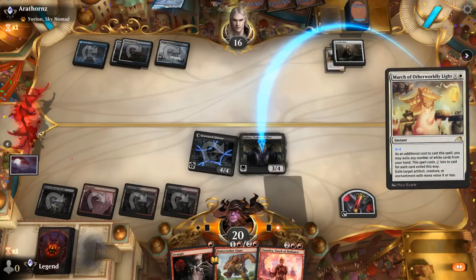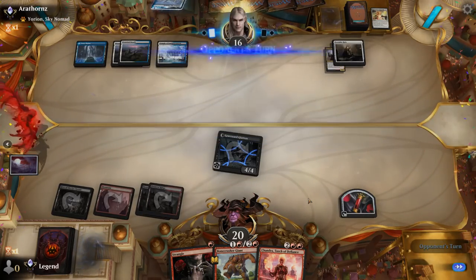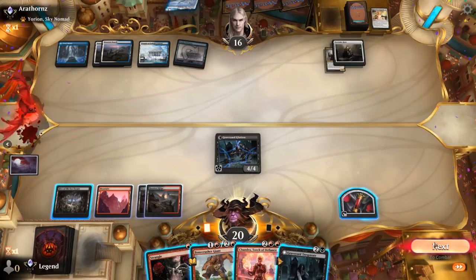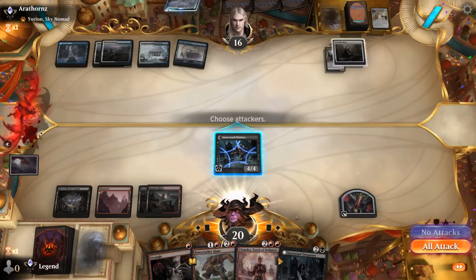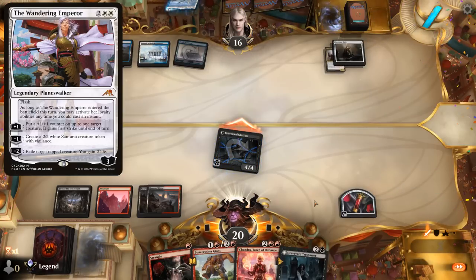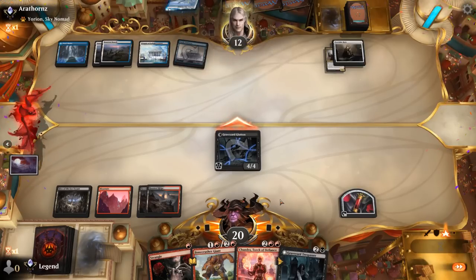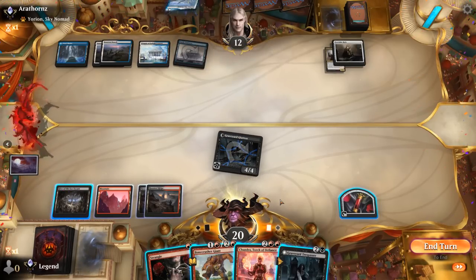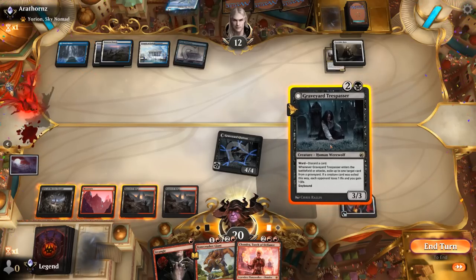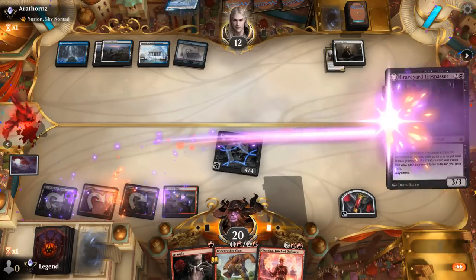Never mind — March of Otherworldly Light for X equals 4, and they got rid of a Dovin's Veto which would have been a cheap answer to Chandra. Another Trespasser — let's keep up the pressure here. A Wandering Emperor could exile Trespasser, but that's still going to cost them an extra card with Ward. Maybe just play another Trespasser and run the same play as last time, except now they could potentially go Verdict and have a Dovin's Veto available for Chandra, which is a concern.